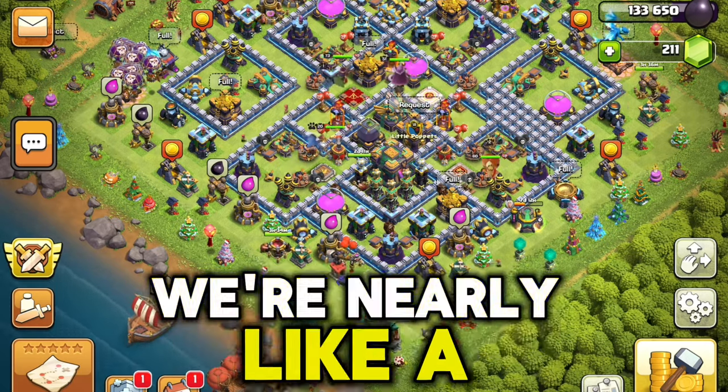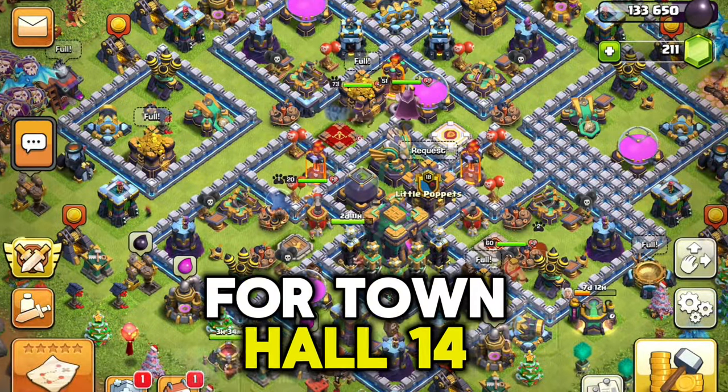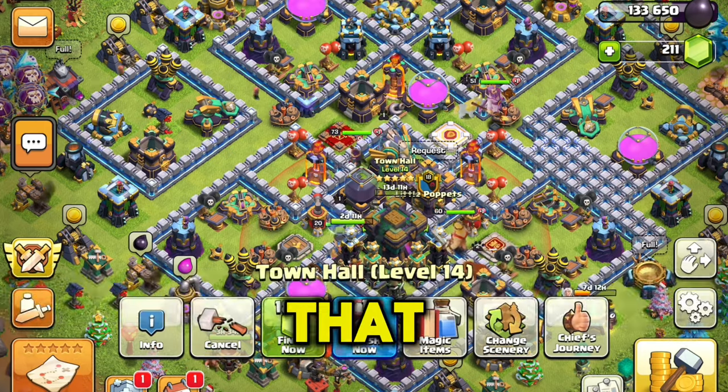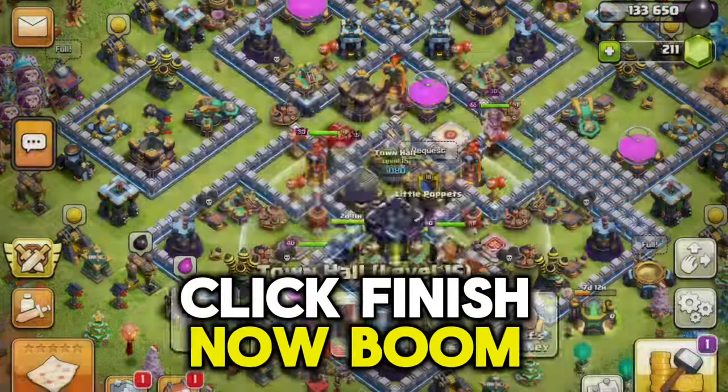We're nearly half in, half out for Town Hall 14. We're gonna click upgrade, click confirm. No recommended upgrades - we're just gonna upgrade and then click finish now.